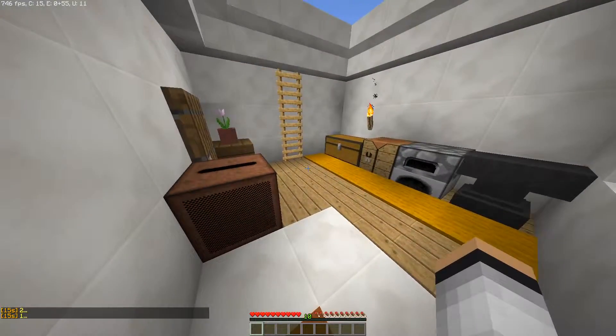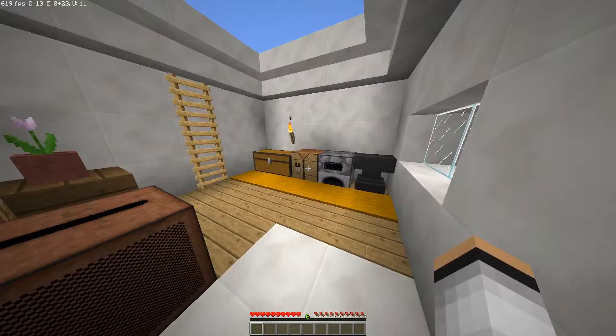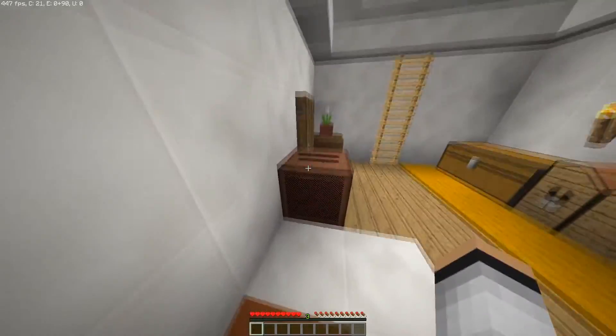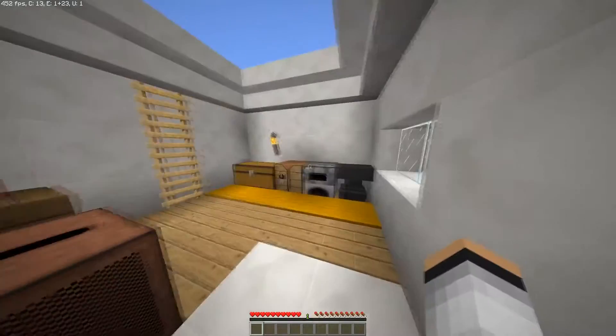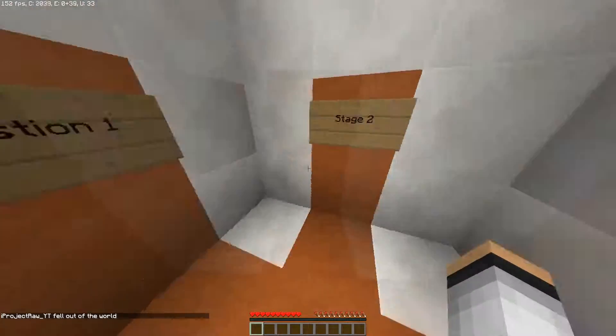Here we go Stage two. There is carpet — one, two, three, four, five — it's five carpet, an anvil, a furnace, a double chest, one torch, some dark oak, ladders — one, two, three ladders.